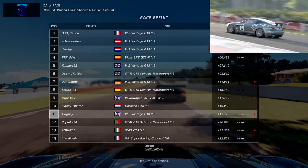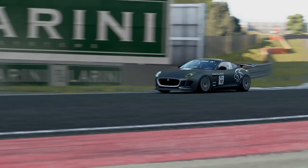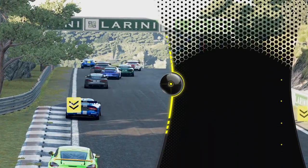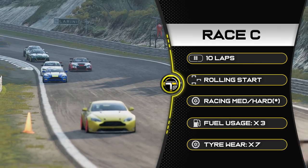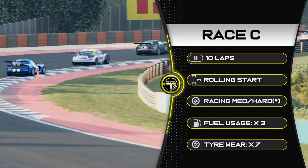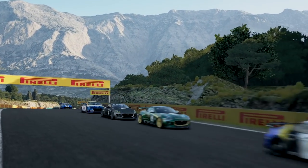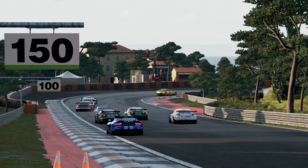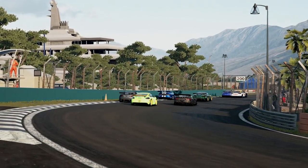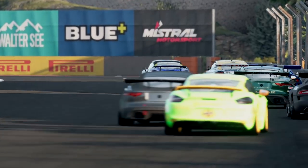That's the end of Race B — not a fan of this one to be honest, it really needs to be longer or have more strategy involved. Race C heads to Dragon Trail Seaside in Group 4 machinery — the FFs are going to be strong here as it's quite a power track. However, with tire wear times seven and racing medium or required racing hard tires available, I would advise against FF cars. I'd recommend going for a non-stop strategy because you lose so much time in the pits.